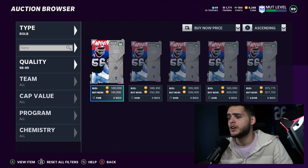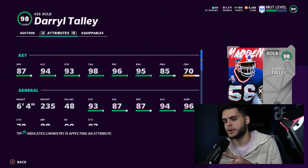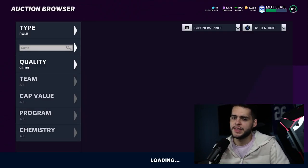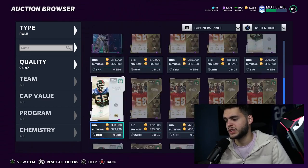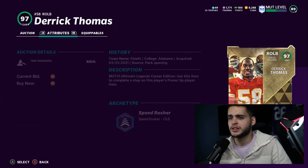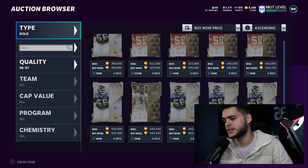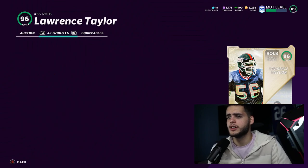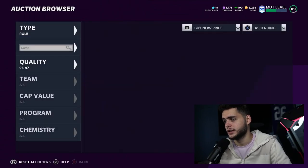At right outside linebacker, we have Darryl Talley, but his power move is super bad and 87 speed as a run stopper isn't ideal. For the right outside linebacker spot, Lawrence Taylor and Derek Thomas are obviously the top choices. Derek Thomas is currently the better option due to recency, but Lawrence Taylor is getting a card soon, so I'd advise getting Lawrence Taylor now and knowing that his ultimate legend card is coming and he's going to be a defensive god.